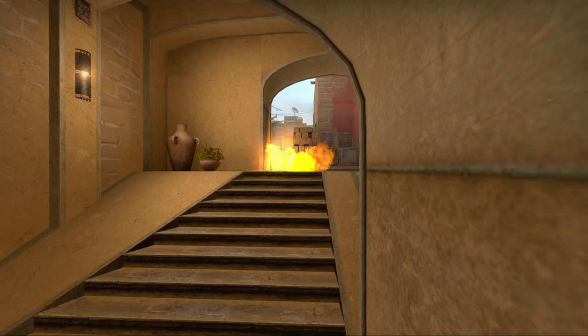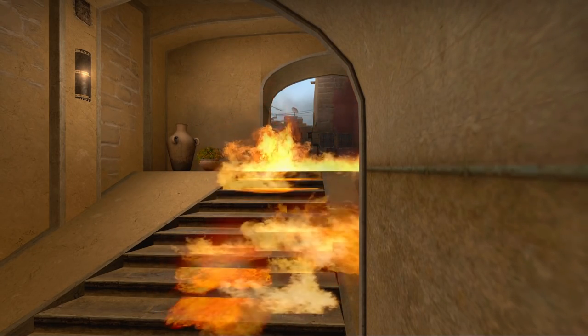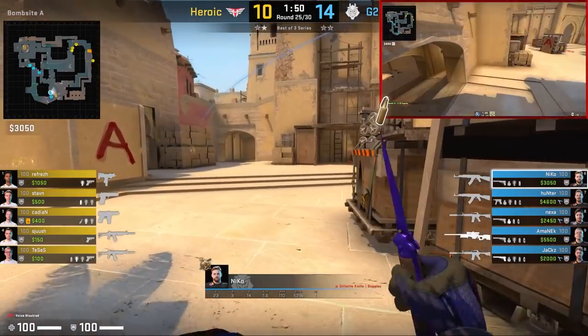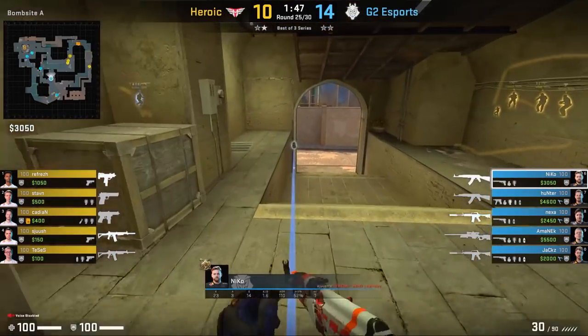From the T's POV, the molotov will pop at eye level, making it really difficult to spot Nikko crossing. Once again, Nikko's coming towards connector and he's going to throw the exact same molotov, which will help him cross towards connector safely.